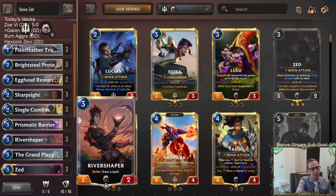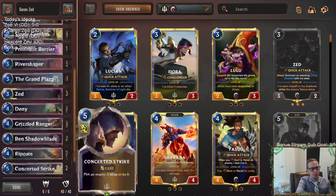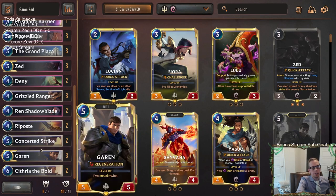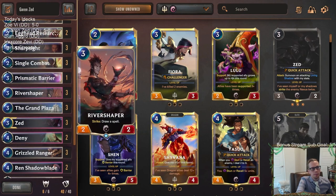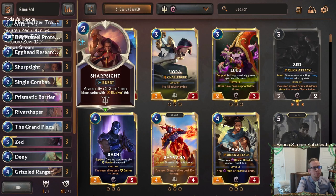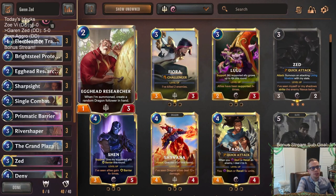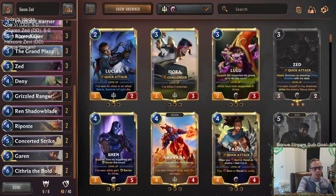River Shaper really carried in this deck — it was awesome. Garen with Grand Plaza, attacking on both turns, is pretty awesome. River Shaper got us so many spells all the time: Sharp Sights, Single Combats, Ripostes. Egghead Researcher was sneaky good — playing it early so we don't die, and then getting really good dragons like Infinite Mind Splitter multiple times, an Eclipse Dragon one game, a Cadrogen another game.